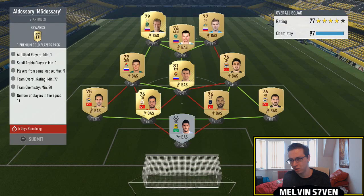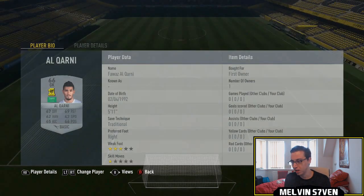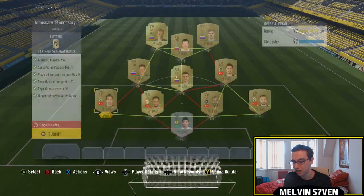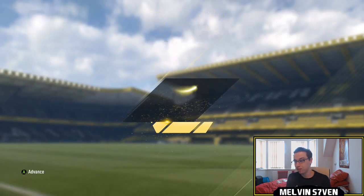Then we've got M.S. Dossery — I think Al Ittihad players. You need two of these because there's another guy who supports this club as well, so you need one for each. I had the goalkeeper in my club, but they're going for around 3k. Silver players, and maximum players from the same league, so I've went with obscure leagues — the Turkish league and the Russian league. Very, very easy there, and again 25k packs.